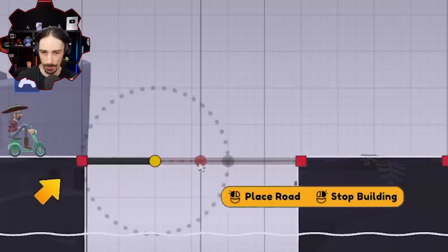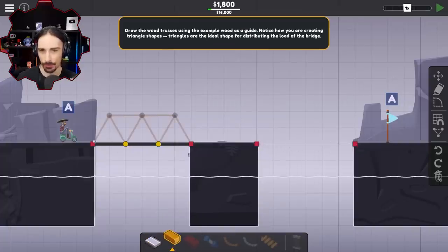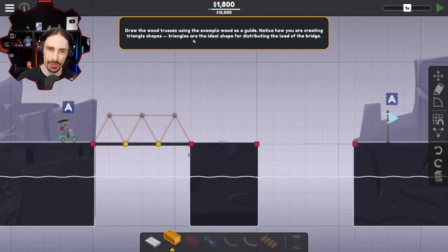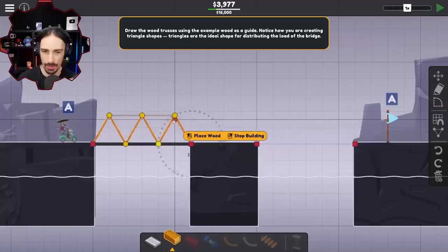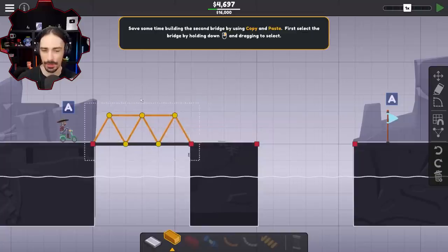Can I just put a road from there? Look at that — who needs bridges when you've got roads? It's not letting me freeform this one. I've got to learn how to build bridges before it lets me build stupid things. Apparently we've got to create triangle shapes because triangles are the ideal shape for distributing the load of the bridge. You know what triangles remind me of? Wedges. Wedges also happen to be the ideal shape in Scrap Mechanic, so I'm starting to like this game. Bridges are wedge gang in PolyBridge.